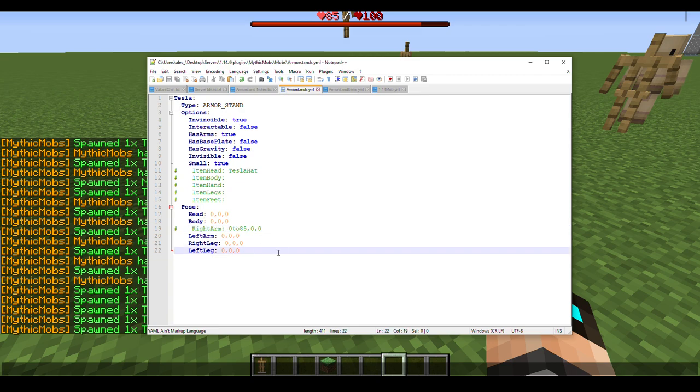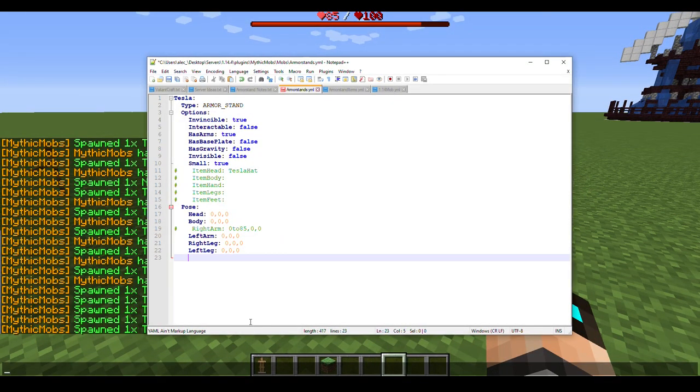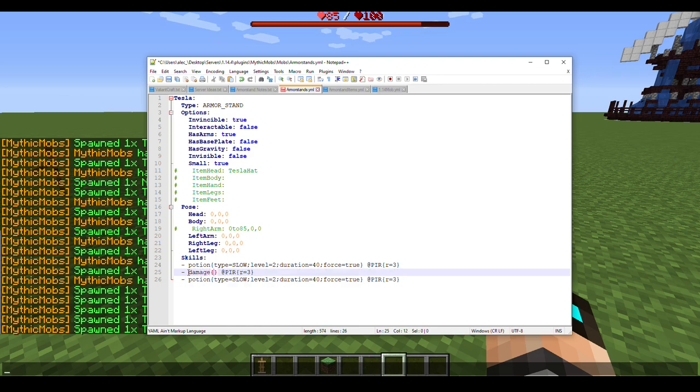The last thing to cover is abilities — armor stands can use skills just like regular mobs, and they make for great AoE effects. Let's set up a skill: a potion effect with type SLOW, level 2, duration 40, force true; a damage skill with amount 2 and prevent_knockback true. Make sure to check out my damage tutorial if you haven't — link in the description.